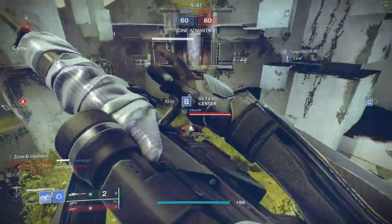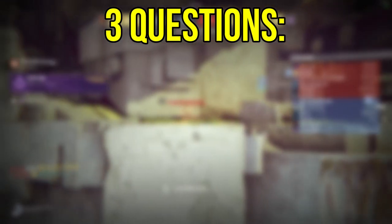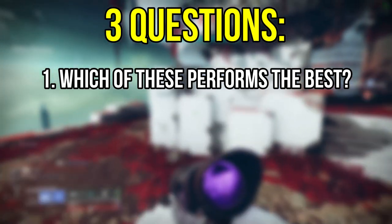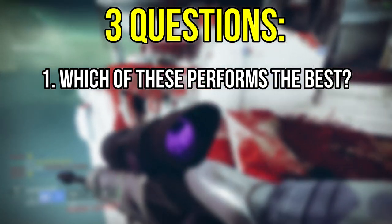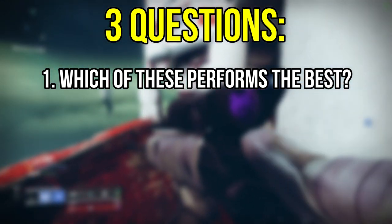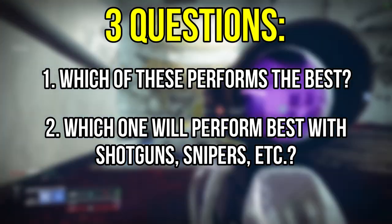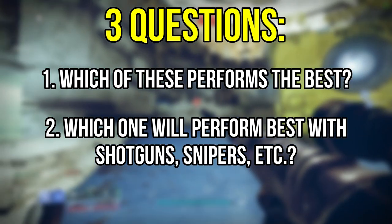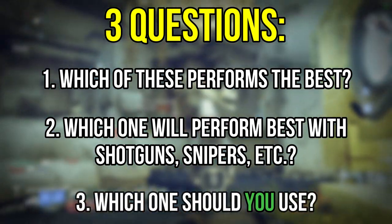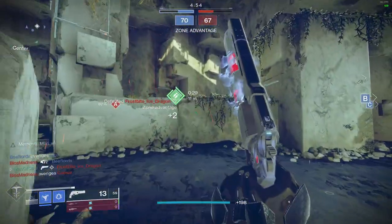In this video, we are going to be answering three different questions pertaining to each of these weapons. The first, and probably the most sought after answer, is which of these hand cannons performs better than the others — meaning which one will have the fastest, or more specifically, the most optimized time to kill. The second question is which hand cannons will perform best with different loadouts, such as shotguns vs snipers. Lastly, we will answer the ultimate question of which one should you use. Let's start by talking about the stats and perks of Hawkmoon, Thorn, and Ace of Spades.